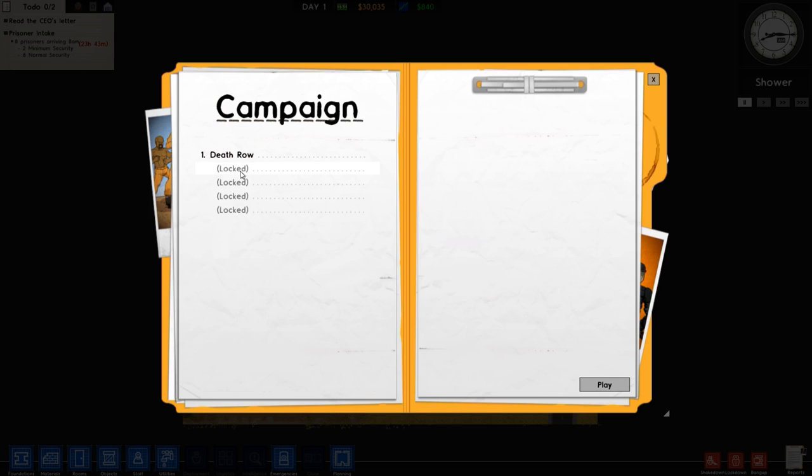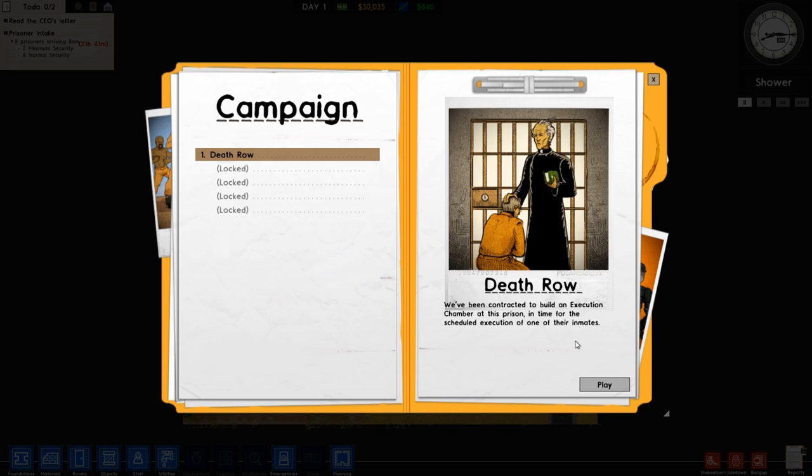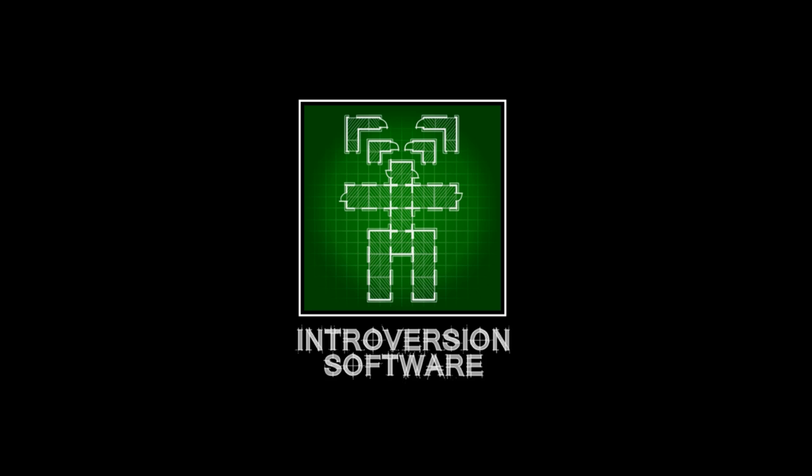I'm going to the campaign. Our first campaign is going to be Death Row, which I think is the same one that was in the old tutorial. I don't know if they changed something - that old tutorial was kind of outdated, a lot of things in it were wrong. But let's give it a go - we're gonna have a cutscene, so I'll shut up here.